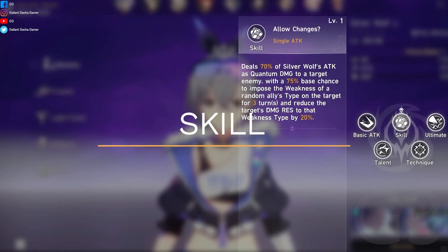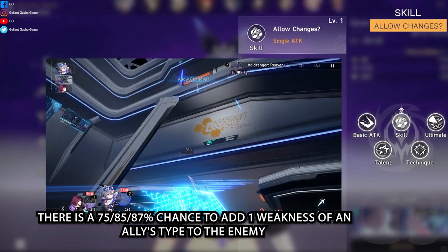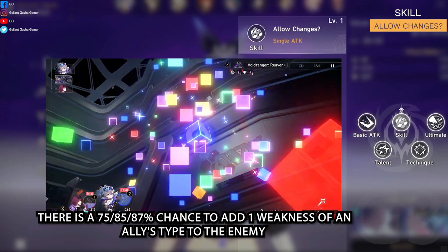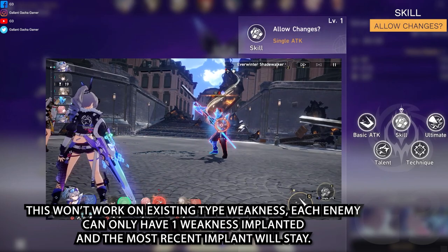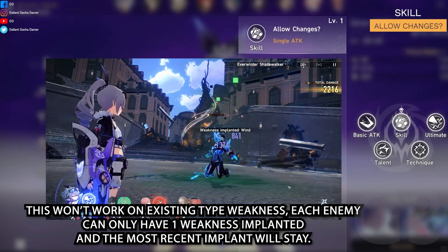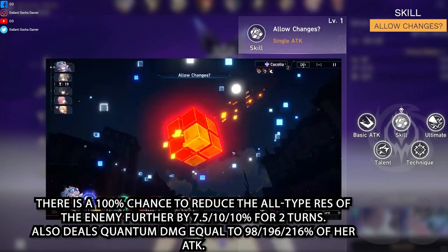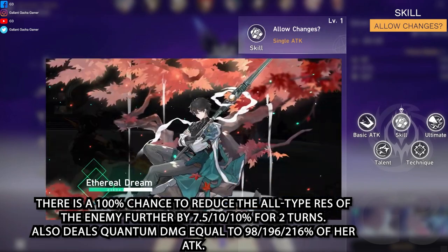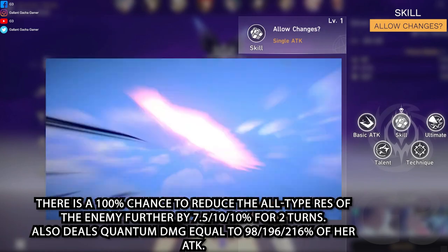Allow changes? There is a 75/85/87% chance to add one weakness of an ally's type to the enemy. Reduces the enemy's damage resistance to that weakness type by 20% for two turns. This won't work on existing type weaknesses. Each enemy can only have one weakness implanted, and the most recent implant will stay. There is a 100% chance to reduce all type resistance of the enemy further by 7.5/10/10% for two turns.